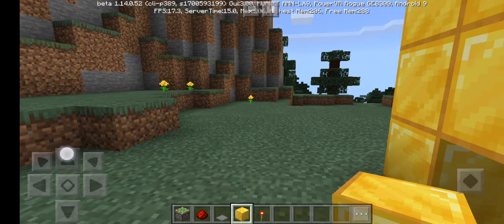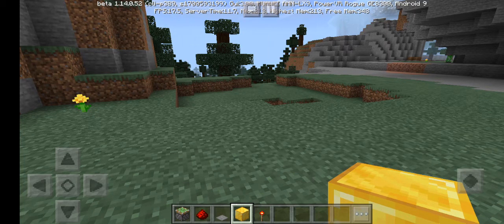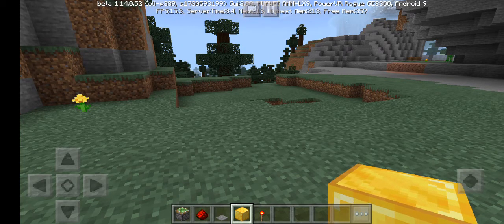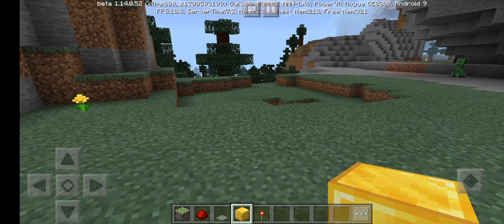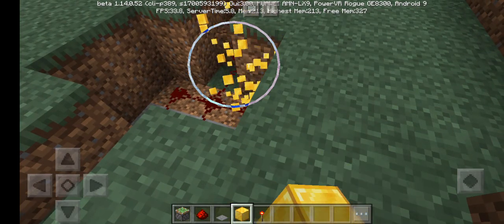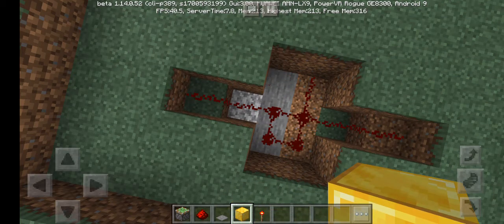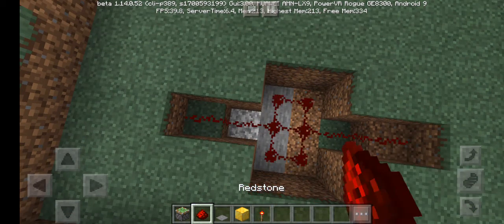What you're going to need is a redstone torch, a stone pressure plate — and the stone pressure plate is the only one you're going to need, because if you use another pressure plate it won't open. So please use the stone pressure plate, a block of your choice, redstone, and sticky pistons.